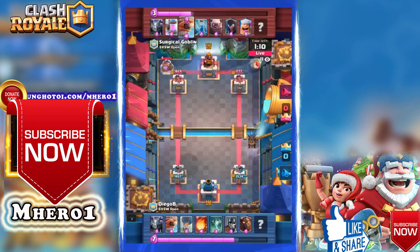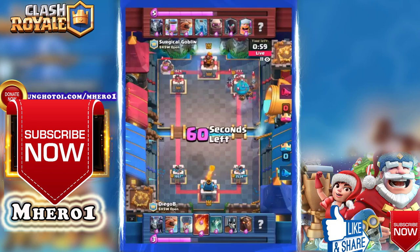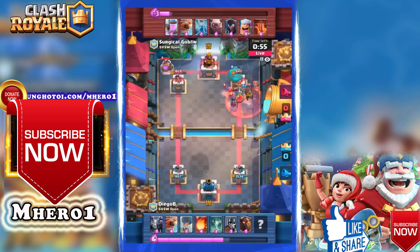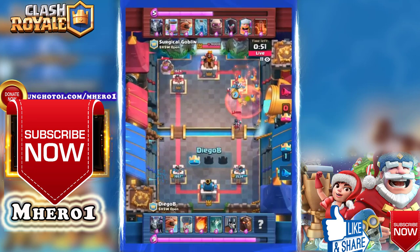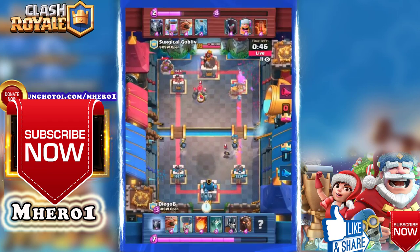Another pump comes down from Surgical Goblin trying to get that elixir advantage. Diego B is going hard on the right hand lane. We've got 10 seconds left until triple elixir. Here comes a balloon with the lava hound — the flying machine is trying to clear out the balloon. Amazing defense up the left side from Diego B, but this big attack out the right side is even more impressive — the balloon gets the final drop. That is going to be an absolute kill out the right lane!